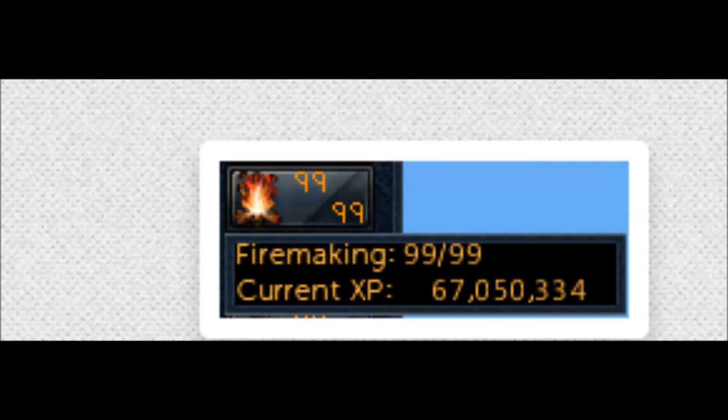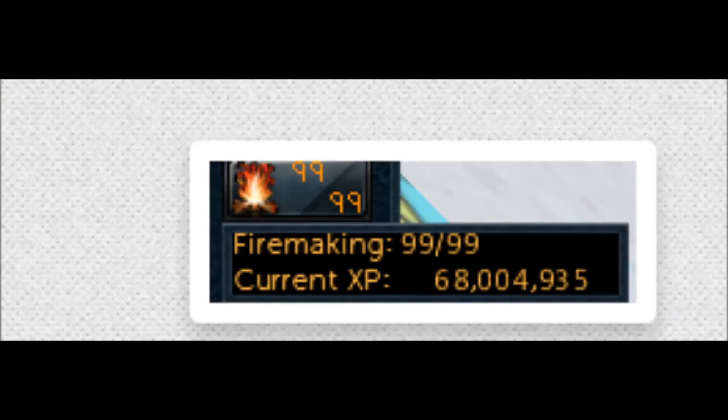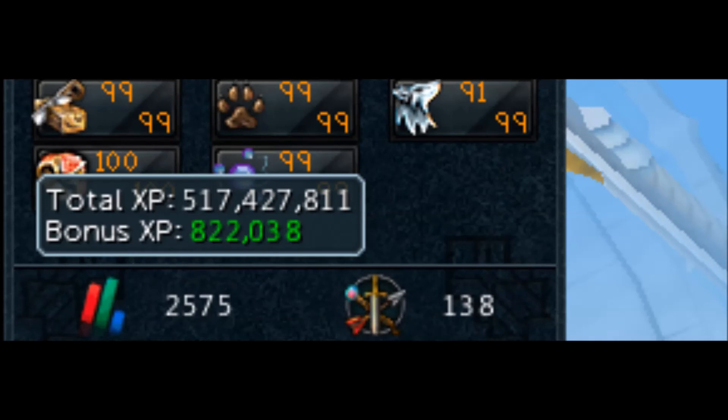The first thing we're going to jump into is the skilling XP. As you can see I did get 67 and 68 million firemaking — I am going for 120 in firemaking as well, so I'm getting really close since the cap is 104 mil. I'm not really going for any specific XP total, but I'm sitting at 517.5 mil total XP. I also hit 100 Dungeoneering.